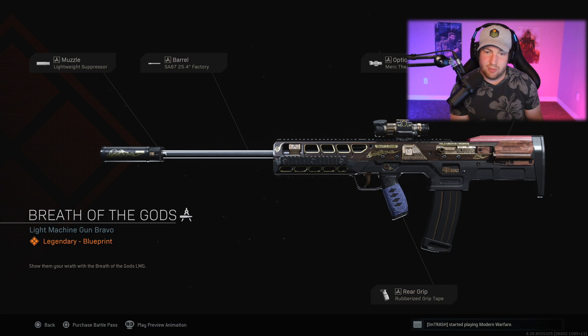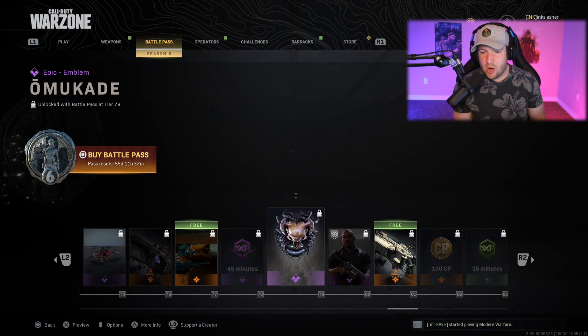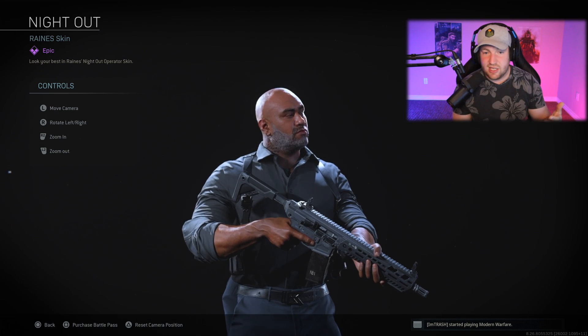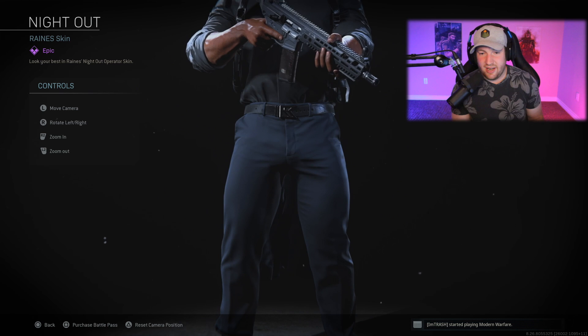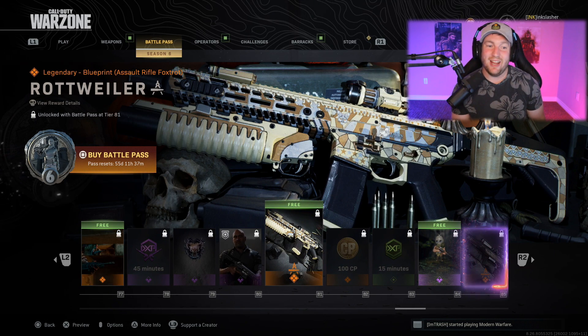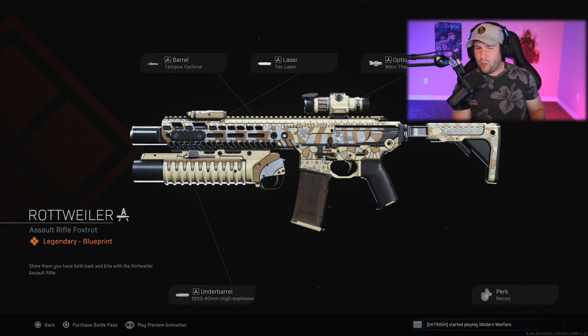After this, a free calling card with what I believe is Nikolai on there, more XP, and then a Rain skin called Night Out. Rain looks like he's ready to hit the town wearing all black — probably going out on a nice date. Then after this, a free weapon blueprint called the Rottweiler, which is an assault rifle with underbarrel explosive grenades, not too fancy of a blueprint.